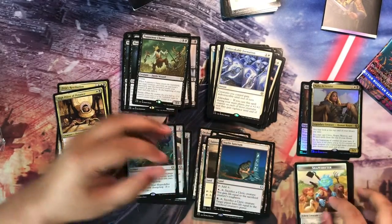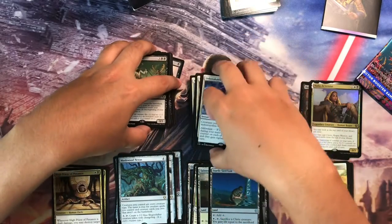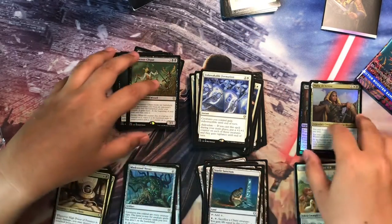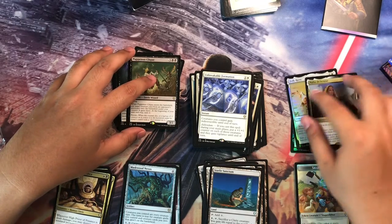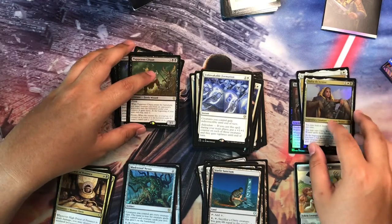So that's pretty much it for this Commander Precon unboxing. I'm looking forward to upgrading this deck further, and we'll be looking to use Burakos and Folk Hero for the Commander rather than Nalia.